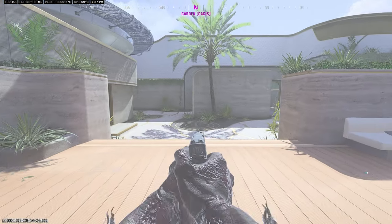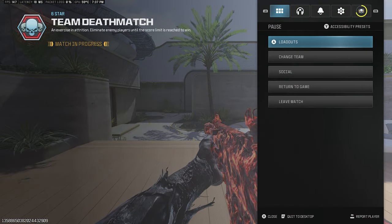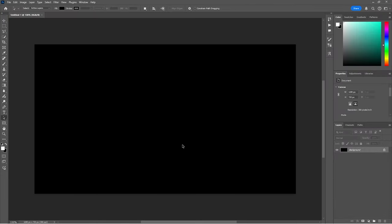Now that my settings are back to normal, I'm going to open up Photoshop. In Photoshop, I'm going to open a new file and make a custom one that is 1280 by 720 - just copy everything I have, background contents doesn't matter - and create. Now what I'm going to do is drag in my picture that we took in Call of Duty.